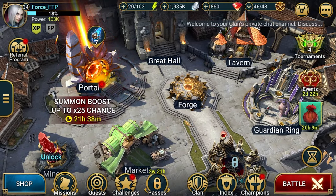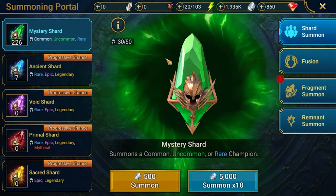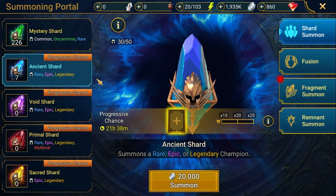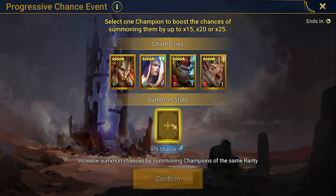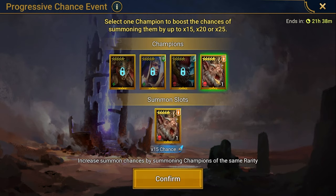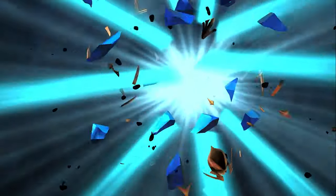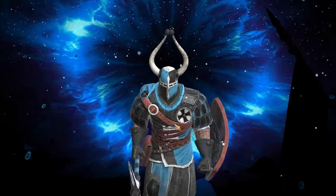Regarding my pulling strategy: I'll be pulling mostly only on progressive chances if I see Force Champions featured, because that gives a bigger chance to fuse or summon a champ I can actually use. I think I'll start with Gnishak the Vermin Lord — he's a bomb champion — so maybe I'll get some luck and fuse or pull someone useful.